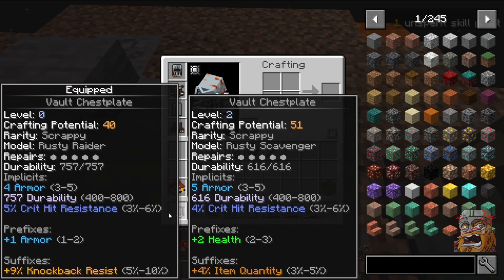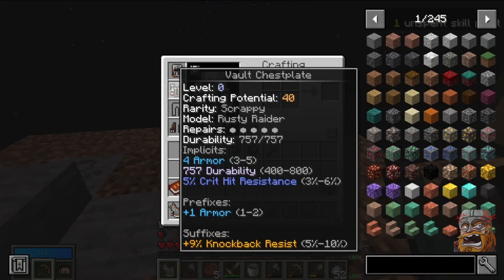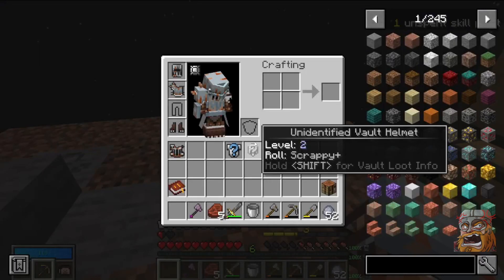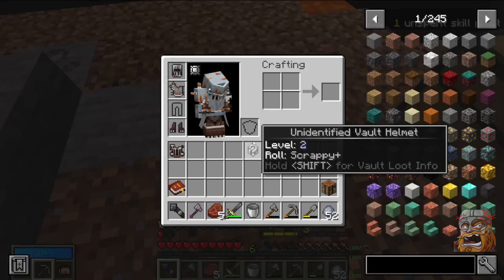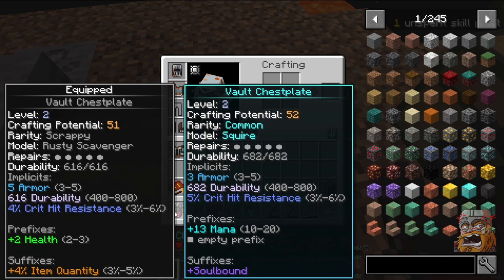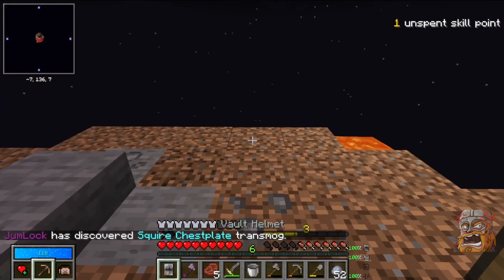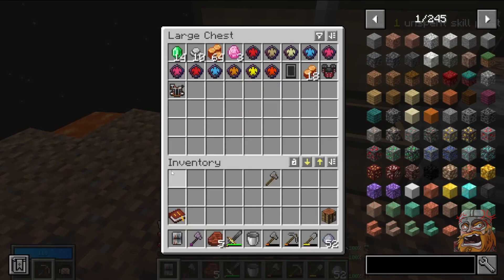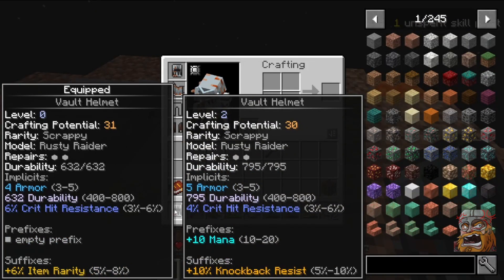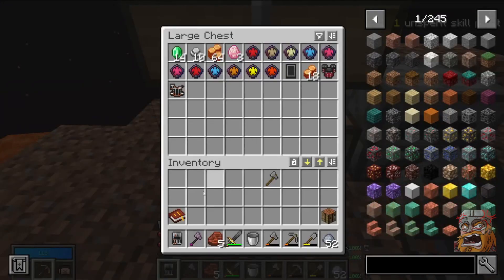Extra two health - I think I might actually swap the one that I've currently got on. Yeah, two extra health is probably going to be more beneficial to me. I might not be right - you might all be screaming because I'm not an expert at this. Let's just check what the other one gives us - less armor but more mana. No, I'm gonna leave that one for now. Soulbound isn't really useful to me anyway because we've got beginner's grace, so we keep all our stuff if we die.